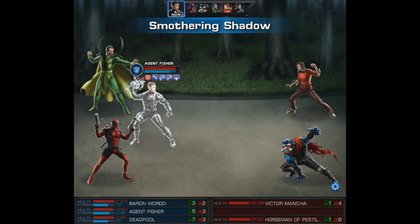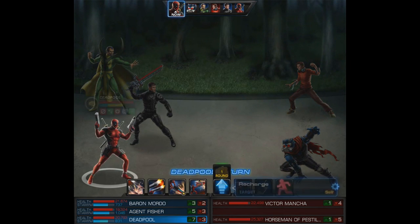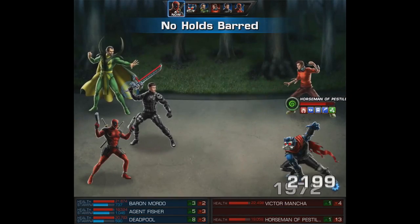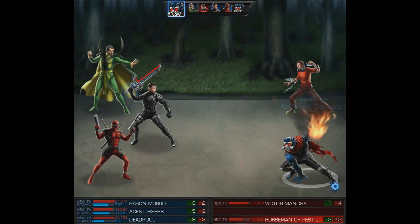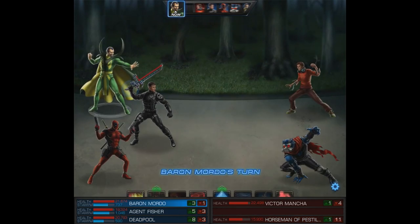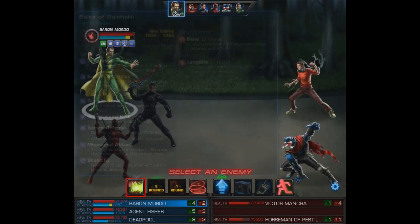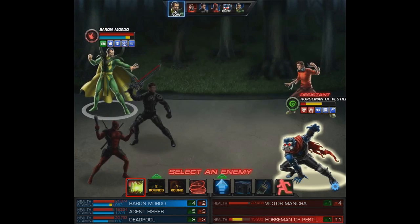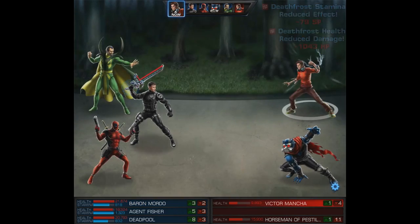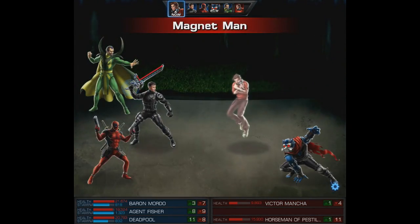A very nice start to this one and we pretty much have it won, but we want to end it in style. So we'll set up that AOE bane with the smothering shadow, then Deadpool is going to use his level 6 on Pestilence Beast. We're definitely gunning for a level 9 — happy to see you. The horseman apparently uses momentary advantage but he is stunned and then misses his next attack. We'll go into astral phase and use our level 1 on Victor Mancha — we're going to save Pestilence Beast for Deadpool.